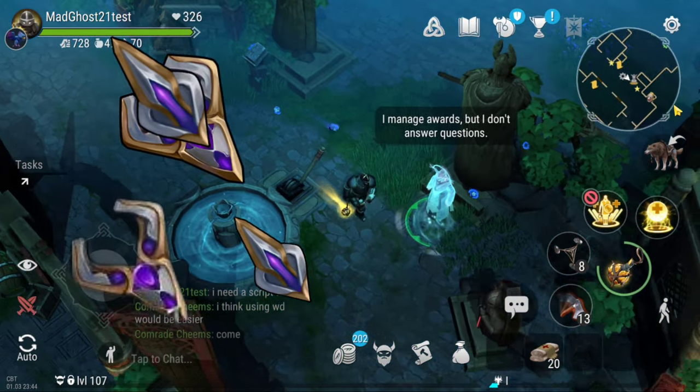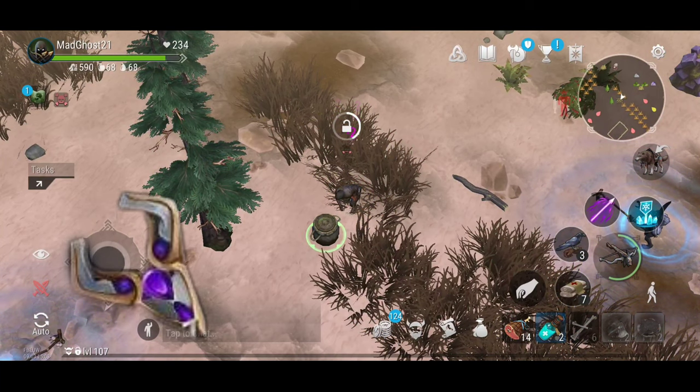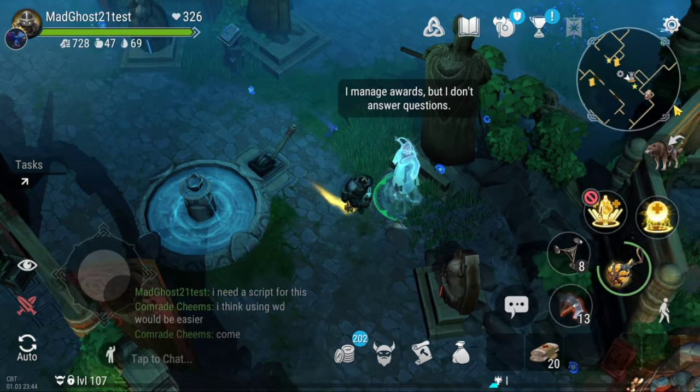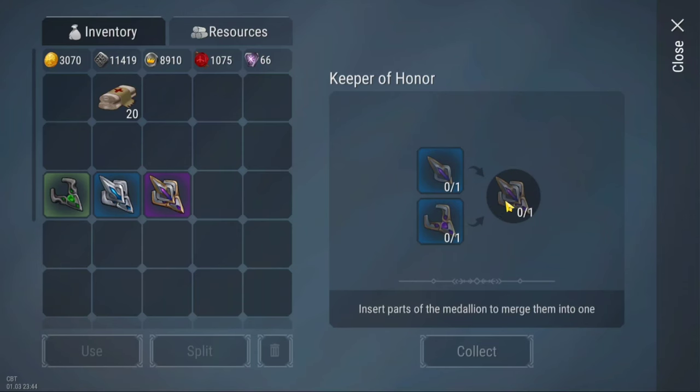The medallion of honor also has two parts. The base one can be found in Elves lands such as Elfar's camp, and the decoration can be obtained with badges of valor. Once you have both, merge them in the statue to get the full medallion.